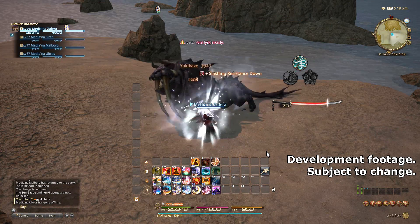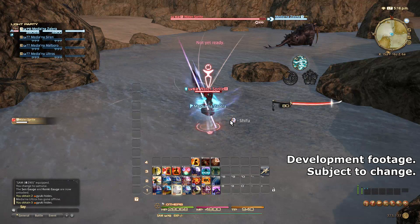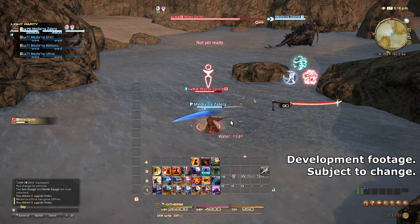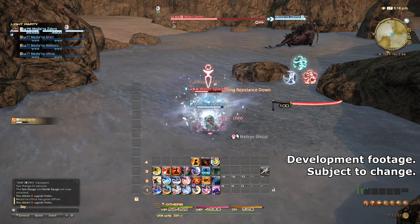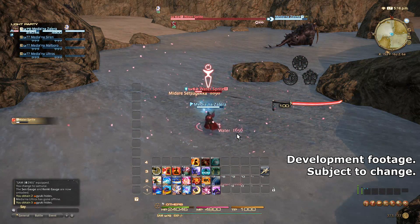Seriously, 720 potency on the server I got to play on. So you'll basically, on a single target, want to maintain the single target DoT while getting in as many three-Sen attacks as possible. In AoE, you'd probably be burning it every two, since I don't imagine you'd take the time to put a 60 second DoT in an AoE pull — most things aren't going to last that long in that case.